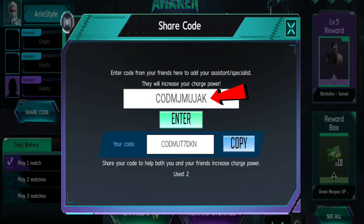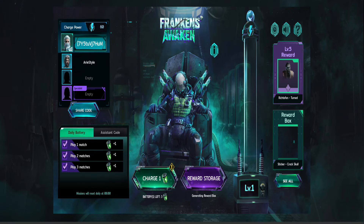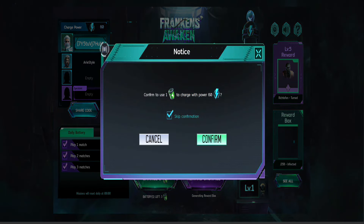As a thank you for watching, I will share my dummy account's specialist code with you. It worked when I tested it twice on different accounts. Once you have a battery, go ahead and use it by clicking charge.